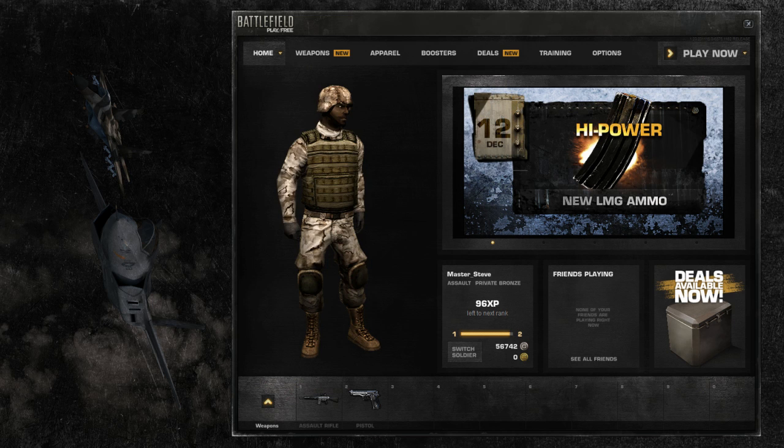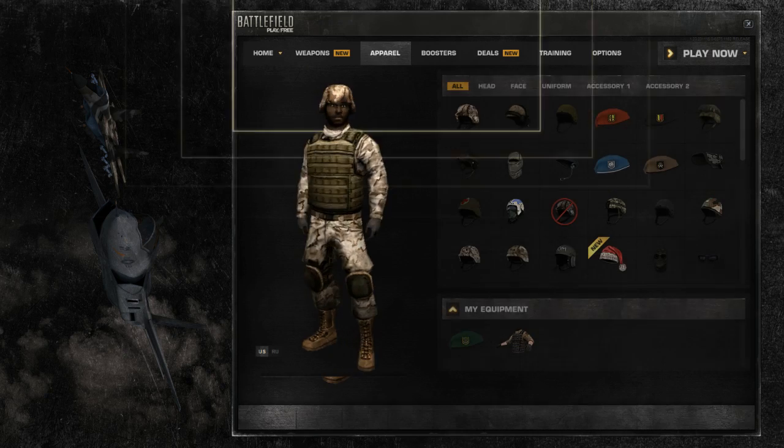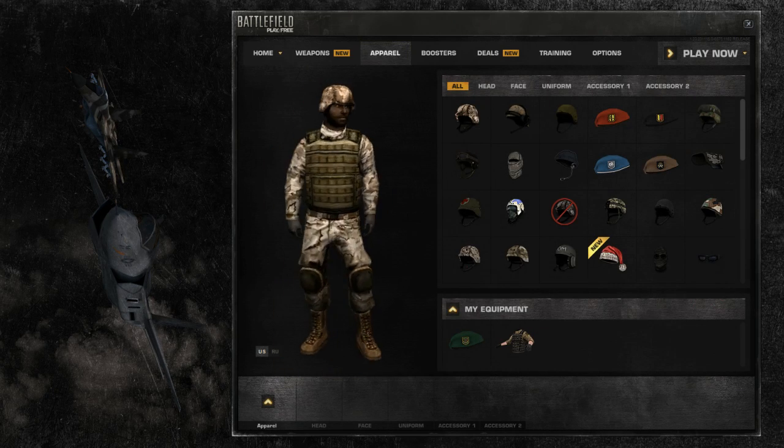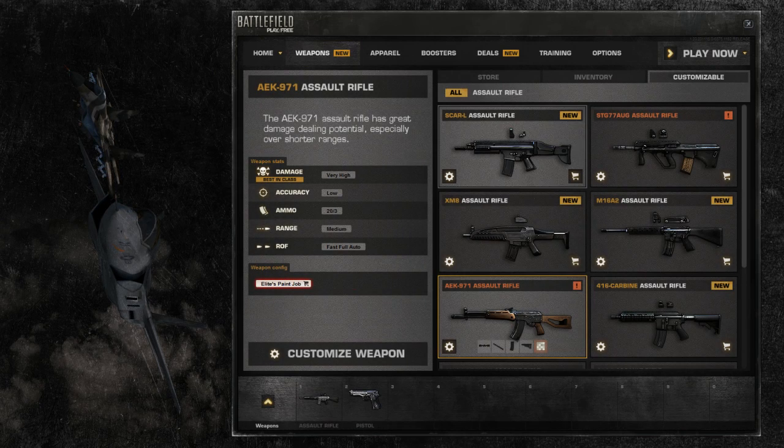When you have selected your soldier of choice, you can customize his appearance and weapon layout. By pressing Apparel, you can buy, change, and equip apparel for your soldier. Clicking on the Weapons tab will allow you to buy, upgrade, and modify your weapon to fit your playstyle.